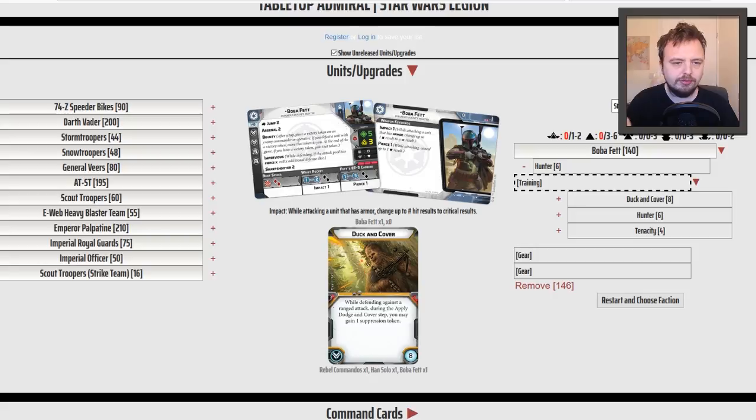He has Jump, Arsenal 2, Bounty, Impervious, and Sharpshooter 2. That Bounty ability is interesting — it basically lets you put a victory token on one of your opponent's commanders, and if Boba Fett is the one that kills that commander, he gets that victory point. That could be very important in certain games. Arsenal 2 means you really want to be maximizing use of that.